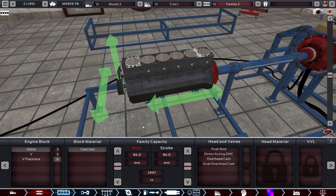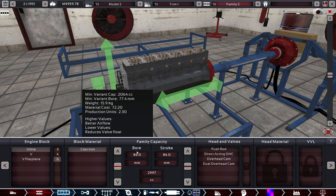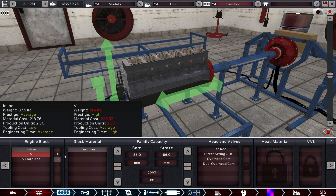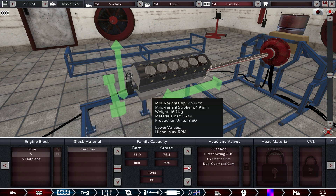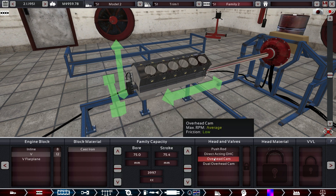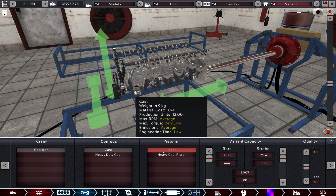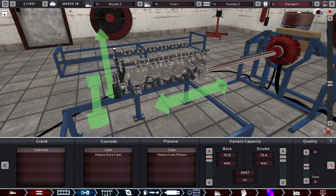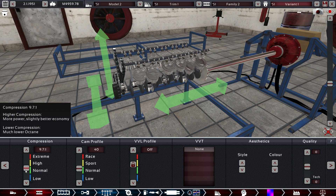Now let's build a more sensible car with an inline six instead of a V12. We could aim for a sports car or GT. Let's continue with V12s but make a much more sensible one — maybe a 75 bore and a 4 liter V12. That sounds much more reasonable. We go direct acting so we can rev it a little, and cast because it doesn't produce insane amounts of torque.